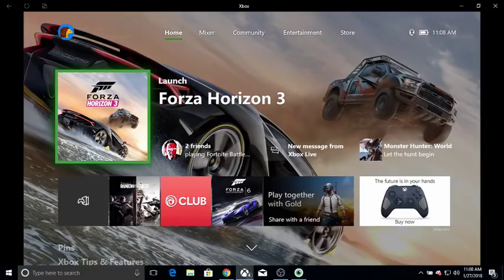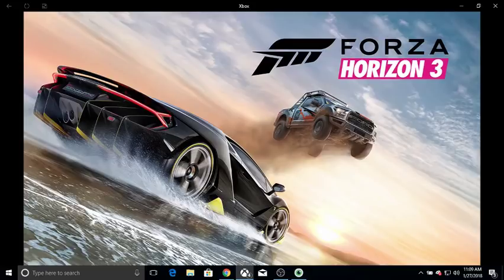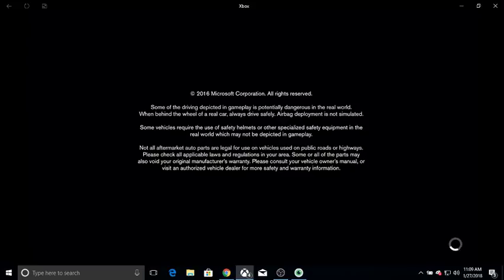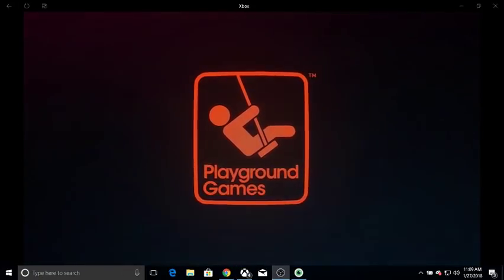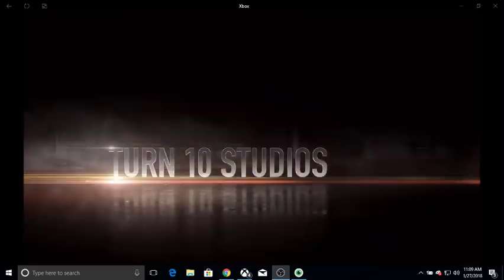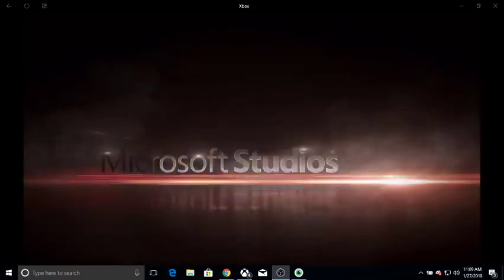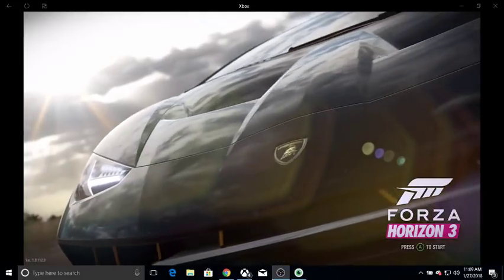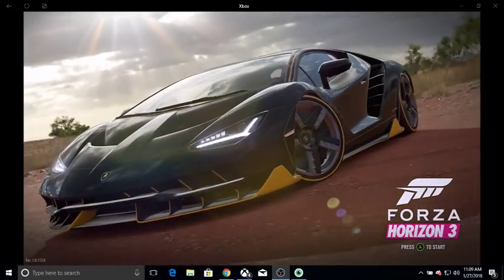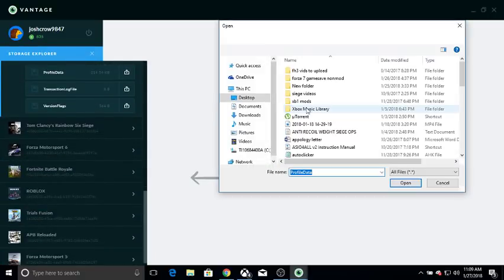This is where we are right now. You want to launch the game. This is before you touch anything with the mods. Once you're at this point, don't want to do anything with the remote — don't touch the remote. Now you want to go back to Vantage very fast, and this is when you want to actually click the Open File to upload it.